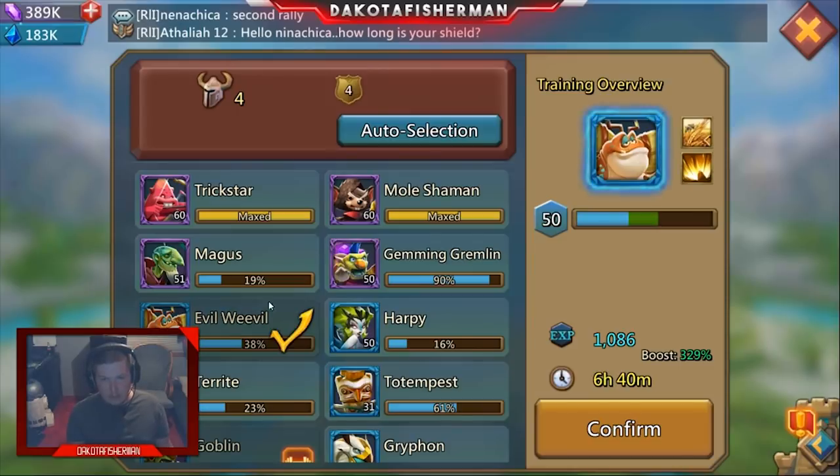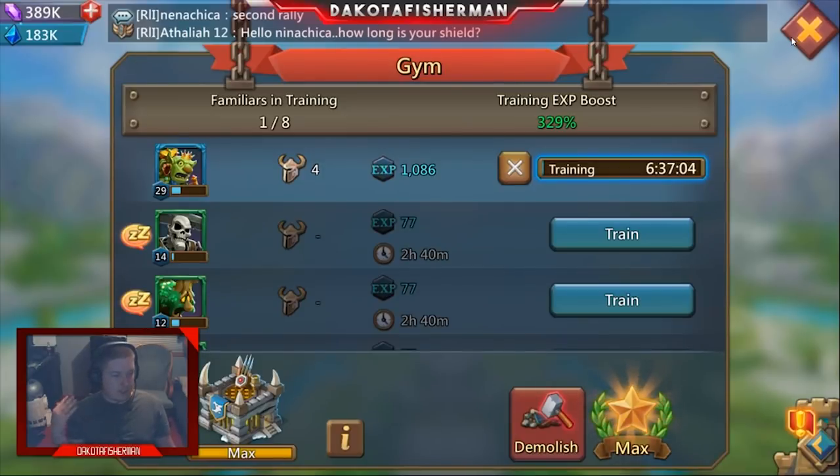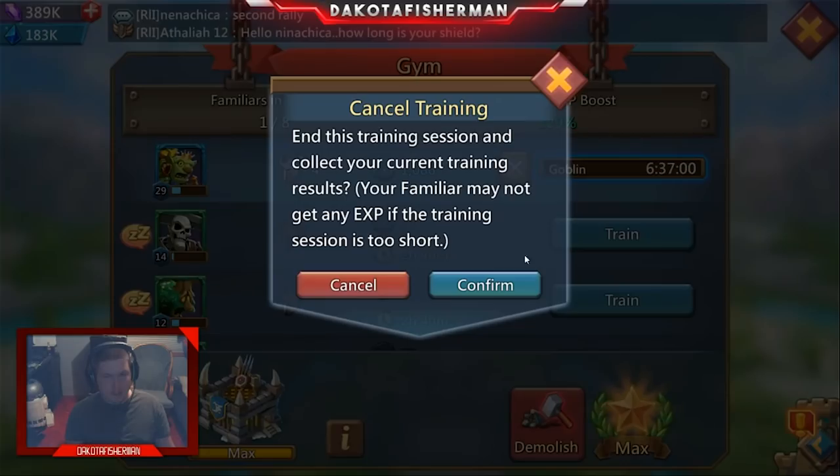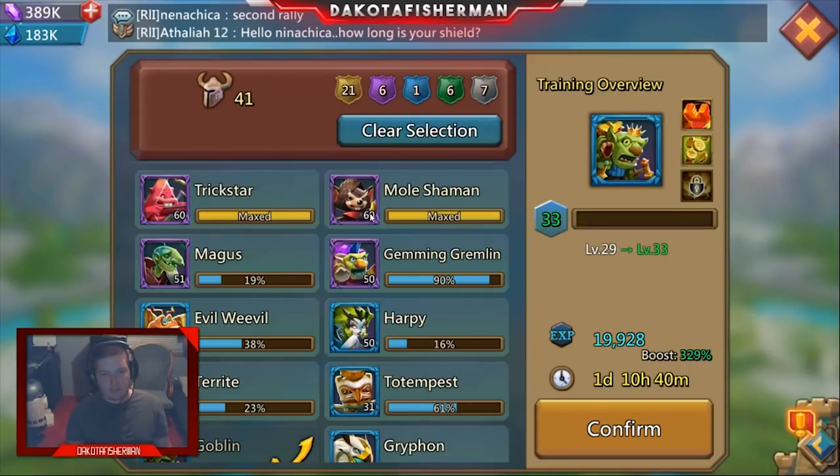Evil Weevil is also great. With my talent books off I can get about a million and a half of three resources, and his ability gives me a million resources on top. If I max that ability, I get that once a day — so that's four million plus resources guaranteed every single day. That's huge.